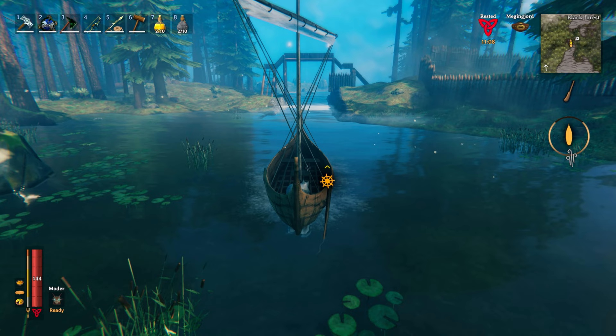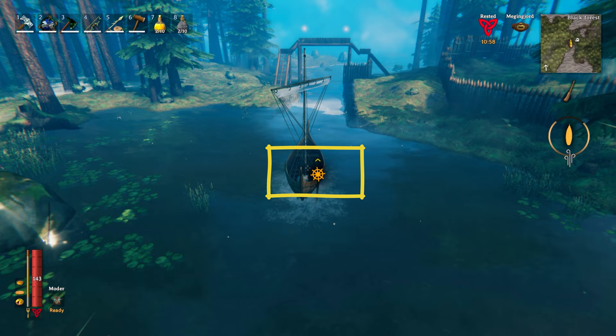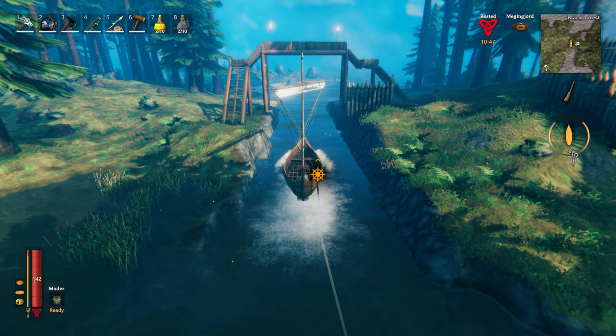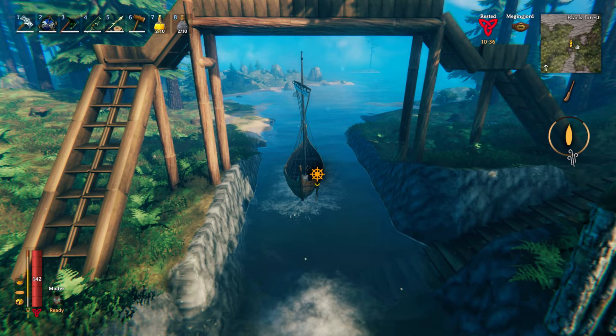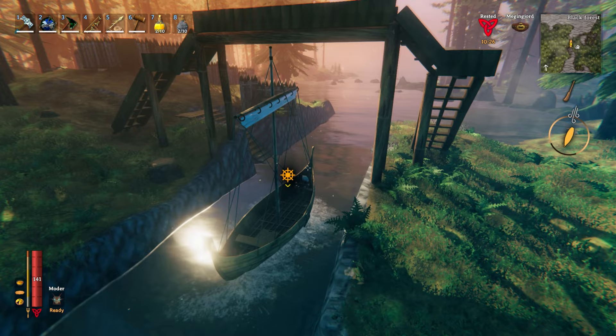For rowing, press W just once. You will see that the image of your boat rudder steering wheel now has one small arrow forward. At the top right of the screen, you will also see the oar rowing image. You have successfully gone to the boat rowing state, which will move the boat rather slowly but surely. This is very useful to maneuver and park your boat, for example. When you press S until you see a small arrow backward under your steering wheel, this means you are moving backward by rowing, which can be very useful in several situations as well.